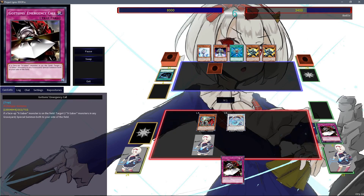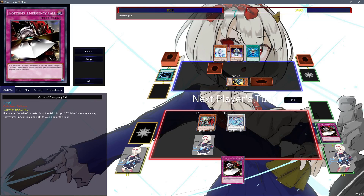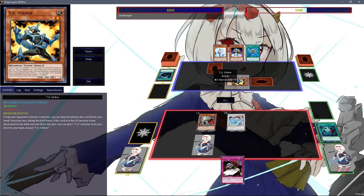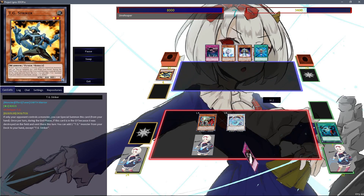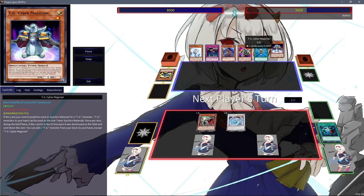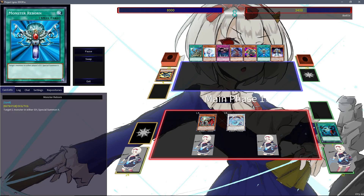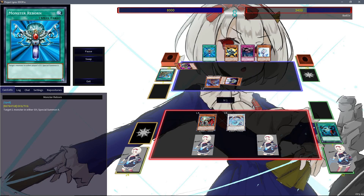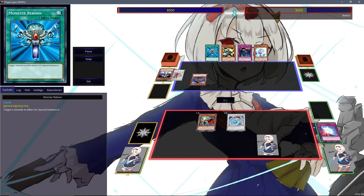Gottoms' Emergency Call gets MST here. Siv specials out the Striker and sets another card. A little detail about the TGs I did not know before — most of these float. Like Striker, Rush Rhino, Warwolf, and Cyber Magician — most of these on destruction will float in the end phase, which is kind of big and will lead to some really good advantage that Siv can secure for himself.